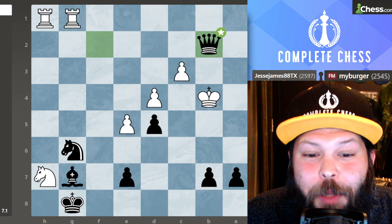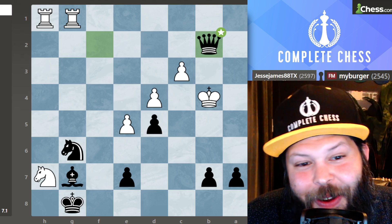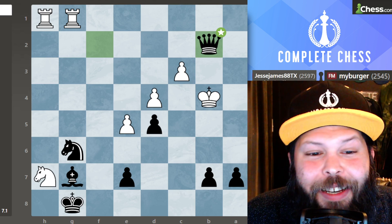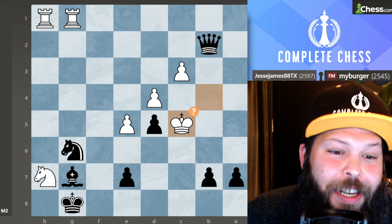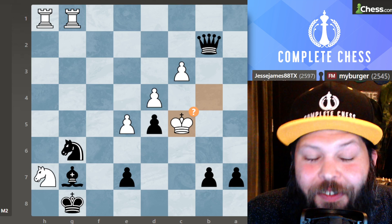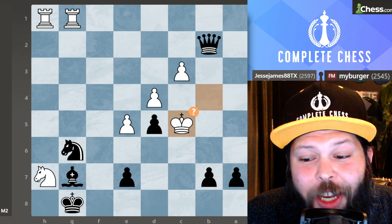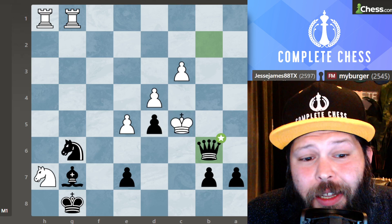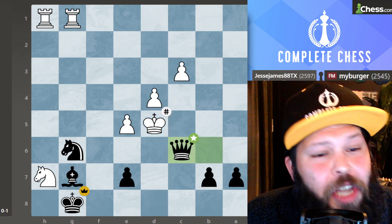At this point my opponent had only two moves to play that wouldn't get him checkmated right away. White made the wrong move and played king to C5, getting checkmated in two moves. It's black to move — do you see it? Queen B6 check, king takes on D5, and queen to C6 for check and mate.